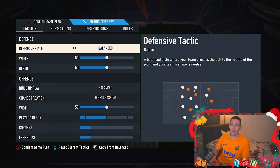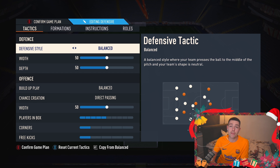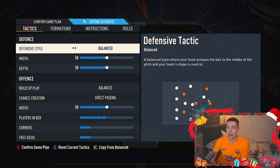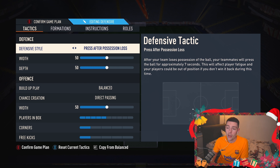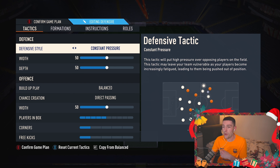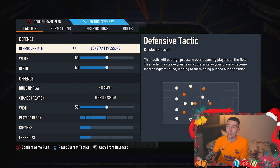Kicking off with the defensive style, we leave this on balanced — like every other formation on the channel. If you're losing a game or struggling to get back into it, you can up this to press after possession loss or constant pressure. I wouldn't really recommend starting on constant pressure or press after possession loss even though a lot of people do — it will destroy your stamina.